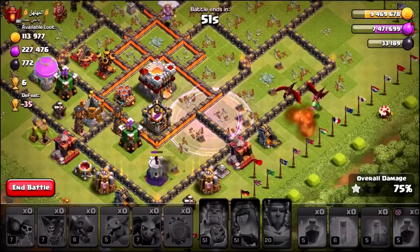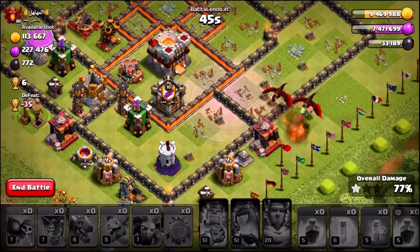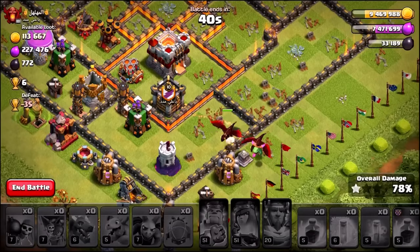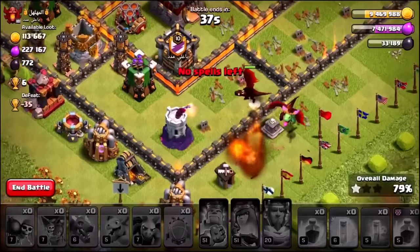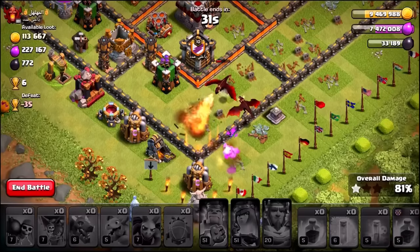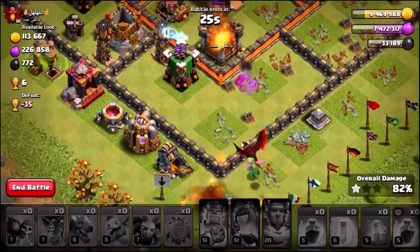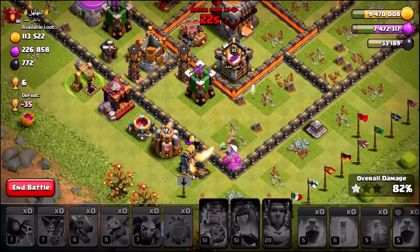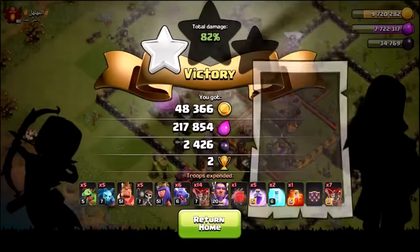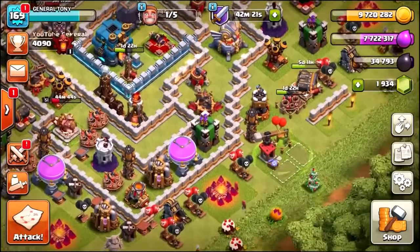It doesn't look like we're going to be able to get the Town Hall, but we definitely gave this base a fair shot. Now the trick with the Battle Blimp, as I said, is to make sure you use it whilst it's protected by the Grand Warden — because once you've dropped those Balloons, they are going to get destroyed by any air defenses, air mines, and air bombs around it. But as you can see, we've done a pretty decent job. Although we didn't get the Town Hall, we still got 82%. That little corner of the base was all that was left. That is the Battle Blimp incorporated with an air attack.